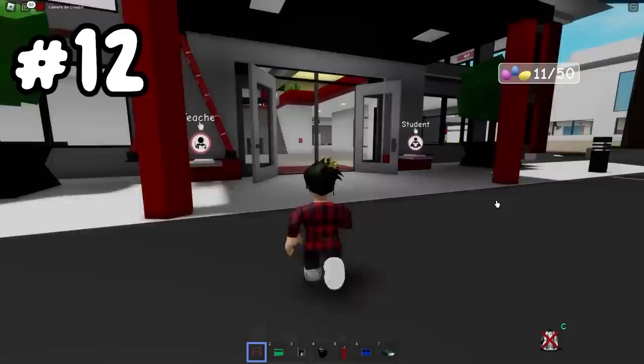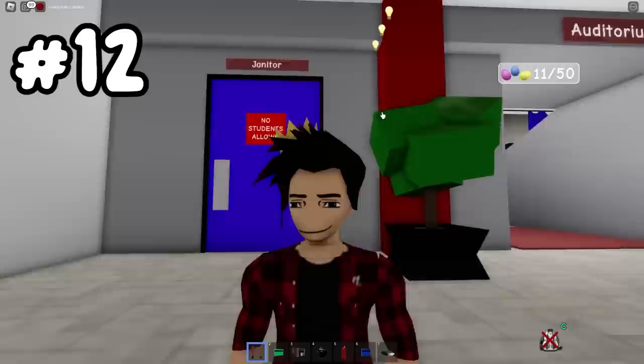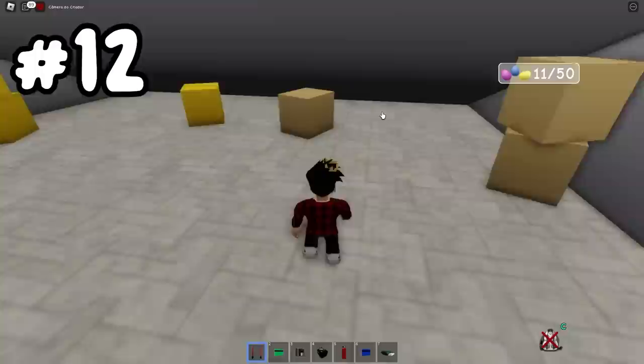Our next location is our very own Brookhaven School. We've gotta get inside, of course, and we'll have to go to the janitor's closet. Inside of it, you'll see some boxes and stuff, and right beside this table there will be our 12th egg.